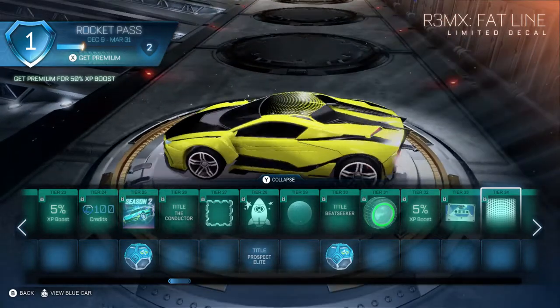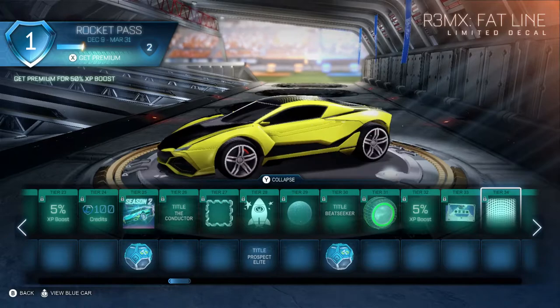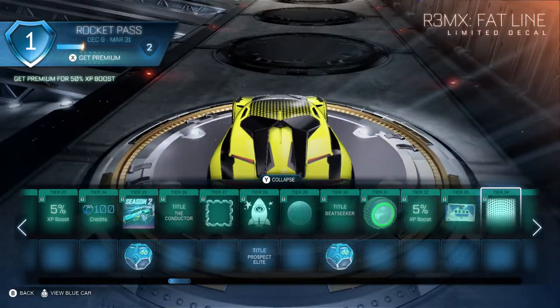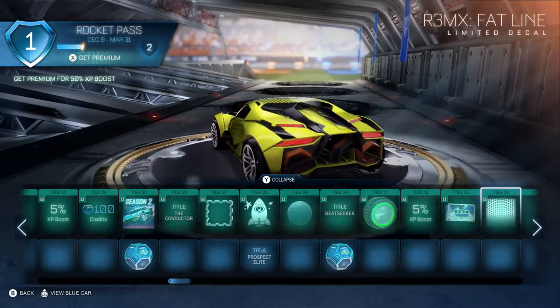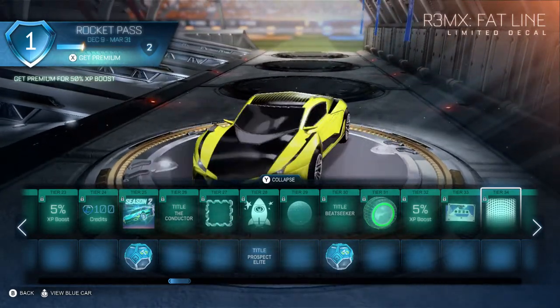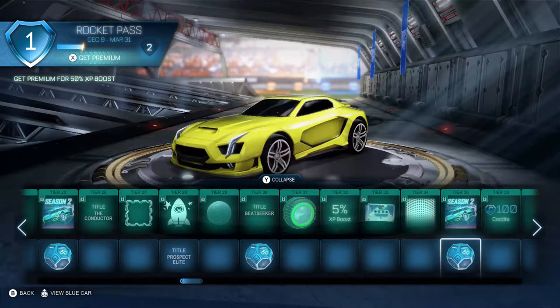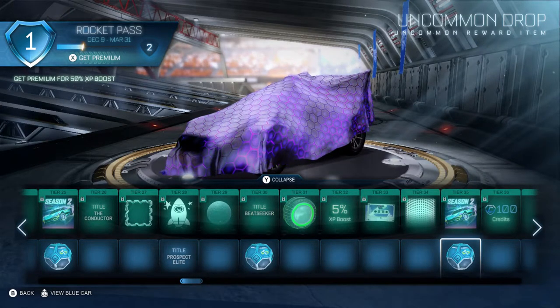Remix Flatline — look at this. I love how it makes the bonnet black. How did I not notice that before? The Remix actually has wing mirrors. It's a very small thing to point out but it is still pretty cool. Level 35 free is an uncommon drop.